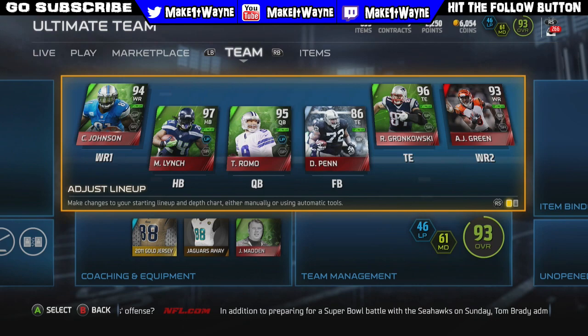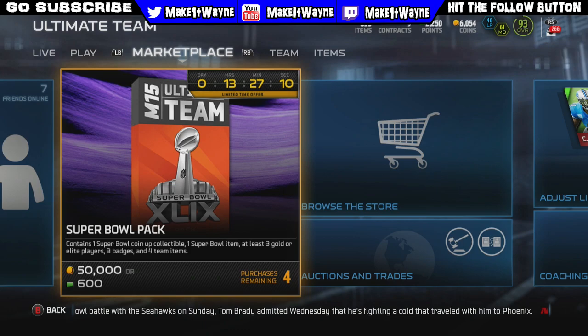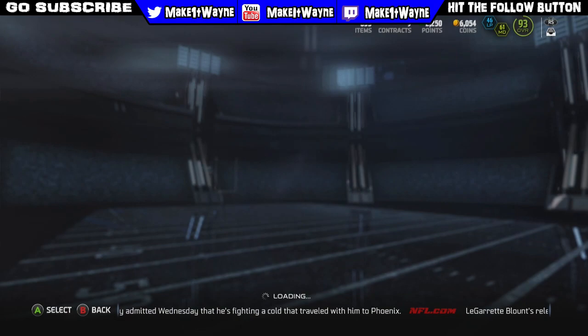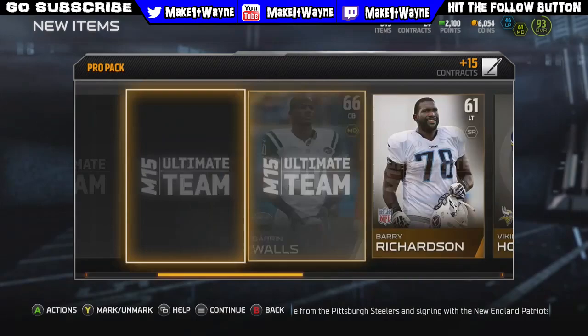What is going on, you guys? Make it Wayne back, and today I've got a Super Bowl pack opening for you. I'm going to be opening up three single packs. These packs guarantee one Super Bowl coin-up collectible, a Super Bowl item, at least three gold or elite players, three badges, and four team items. But before I jump into those packs, let's go ahead and open up two pro packs, and that will still give us enough points to open up three of those packs.